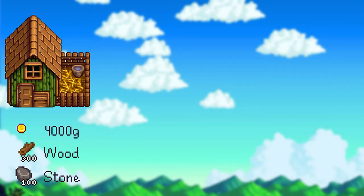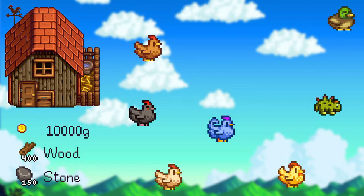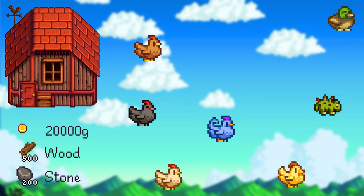With a regular coop, you'll be able to raise only normal chicken. With a big coop, you'll be able to raise every type of chicken, ducks, and dinosaurs. And with a deluxe coop, you'll be able to raise every animal listed so far, plus rabbits.